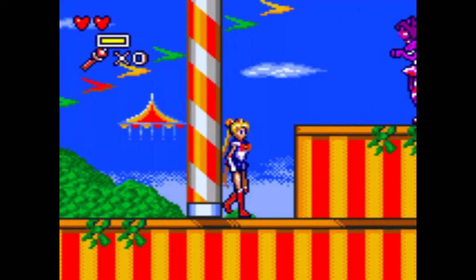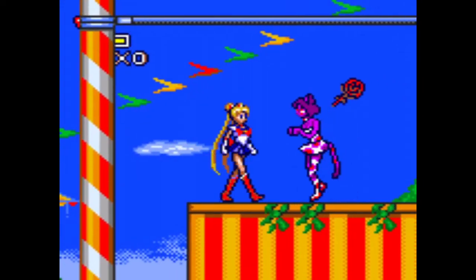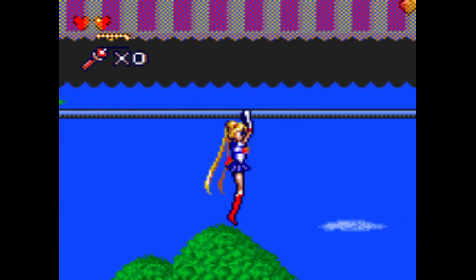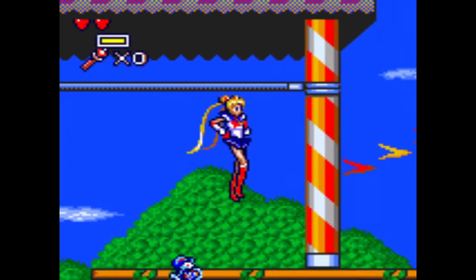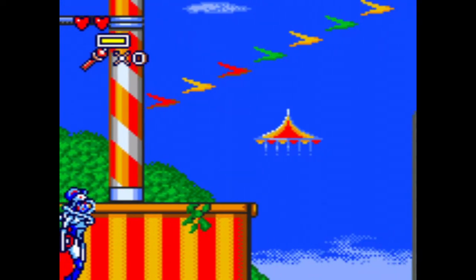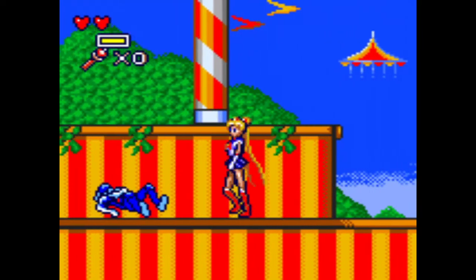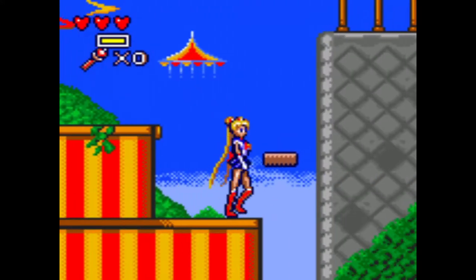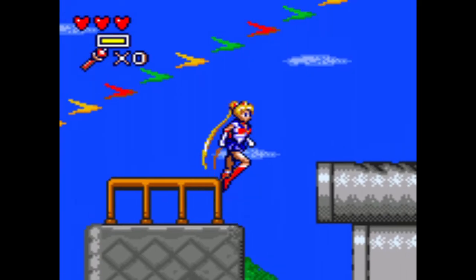Oh yeah, you don't get your health back when you finish a level either. So, good luck to you then. Might as well grab the Tuxedo Mask Rose, because it makes you invincible for a few seconds. Oh, close one. Hearts? Yes. The jumping feels a little floaty, but it's nothing you can't handle.